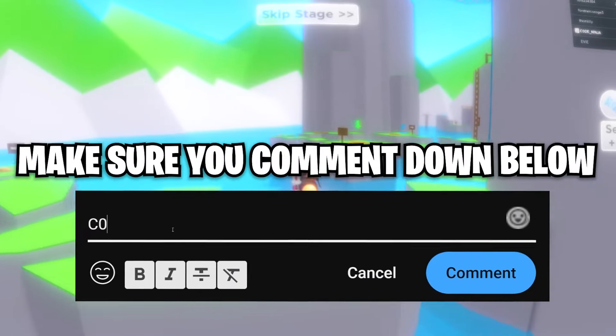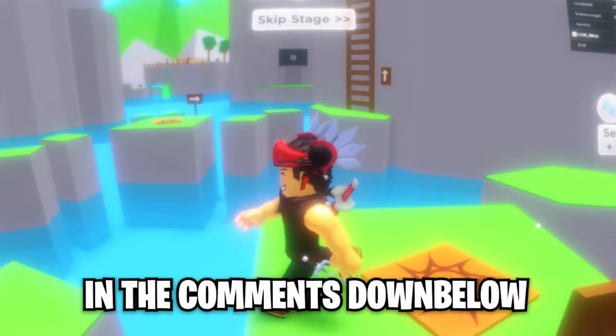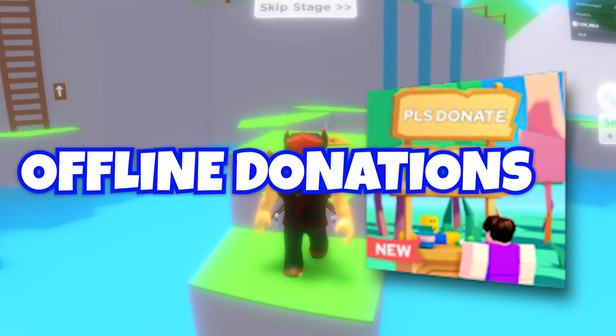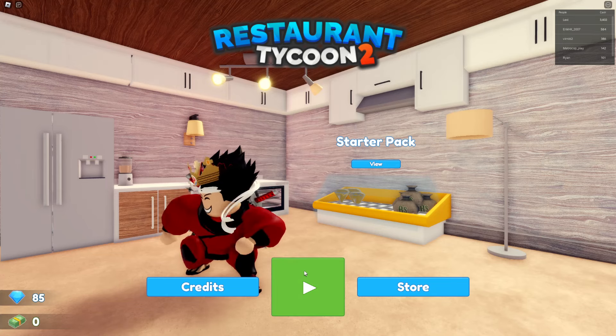Make sure you comment down below your Roblox username with your favorite game. I will be choosing random winners in the comments. These giveaways are done with Please Donate offline donations. Now look out for the secret code in this video. We are back in Restaurant Tycoon 2 with this brand new Halloween update.